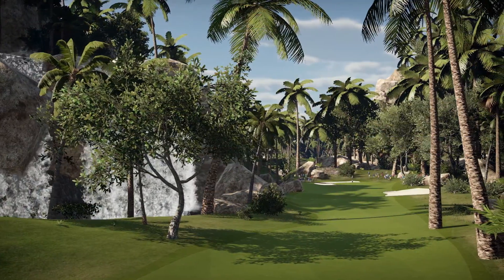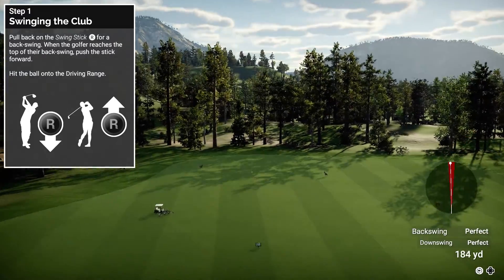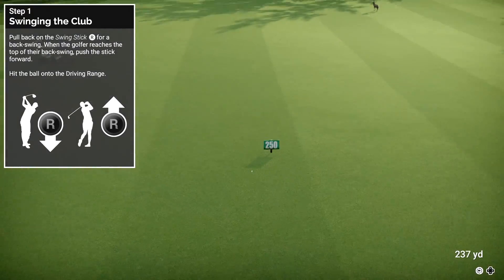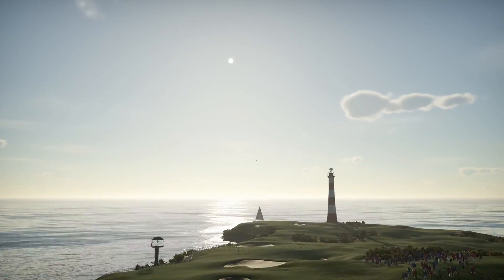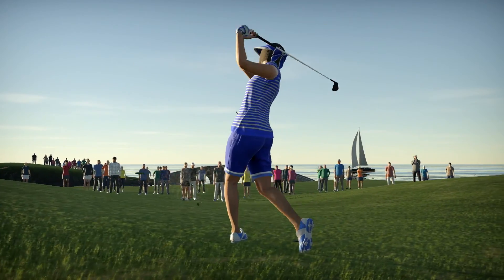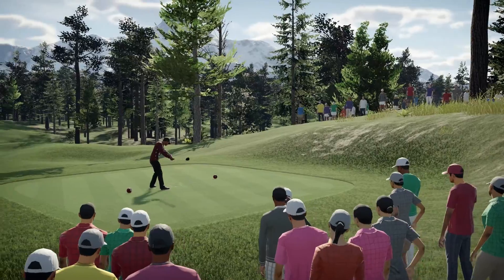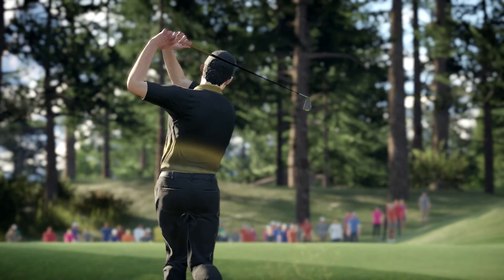The Golf Club 2 now features an enhanced tempo swing mechanic. Using the natural motion of the analog stick, you now have ultimate control over how you hit the ball. This new system opens up more varied ball flights, making gameplay more organic and unpredictable with an extra layer of challenge.